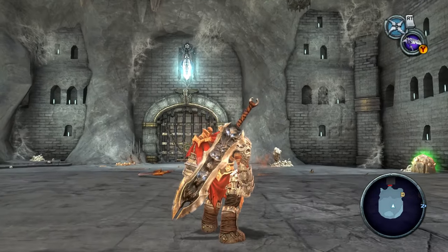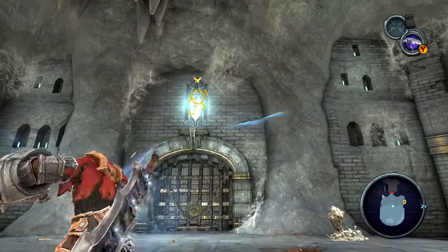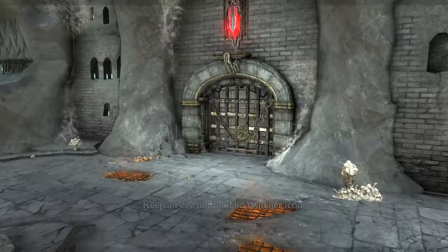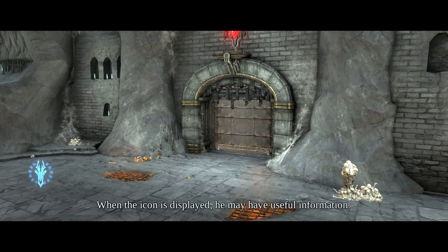Now that we're done with the combat arena and have another new enemy introduced, the switch glows and we can hit it to exit the room. It's a big glowing crystal switch — it's Zelda, what do you want?